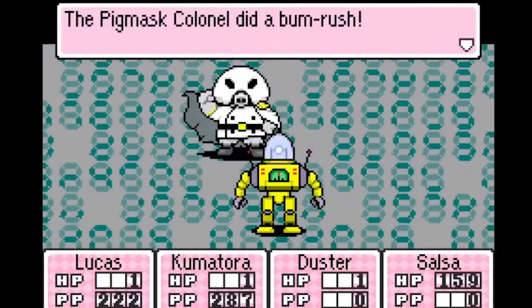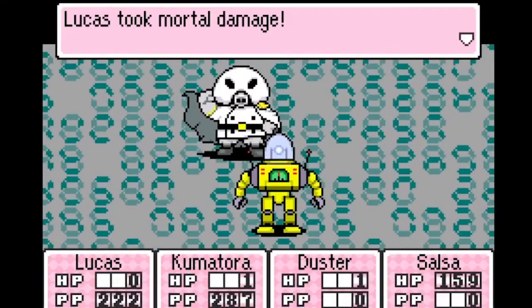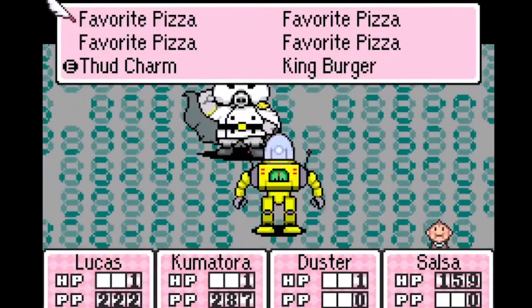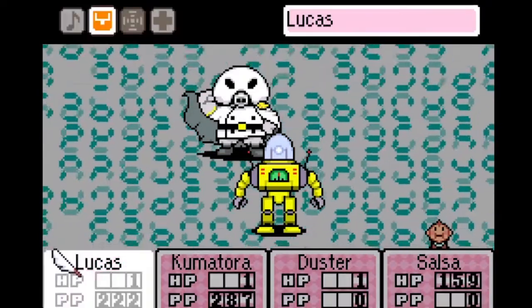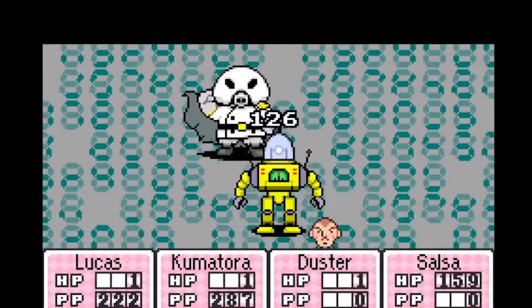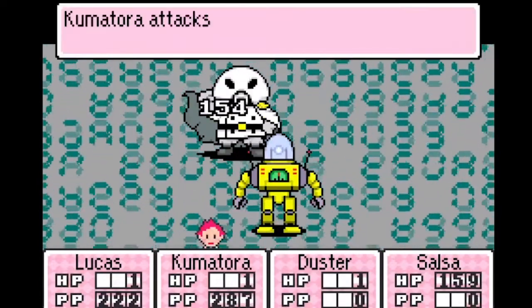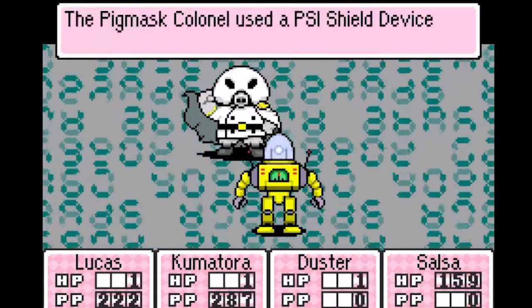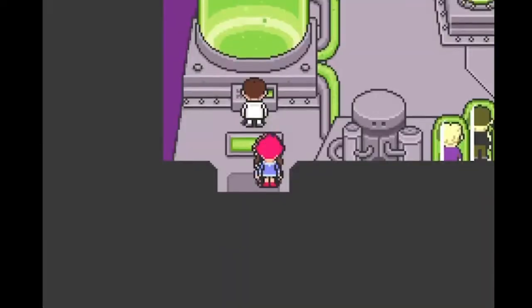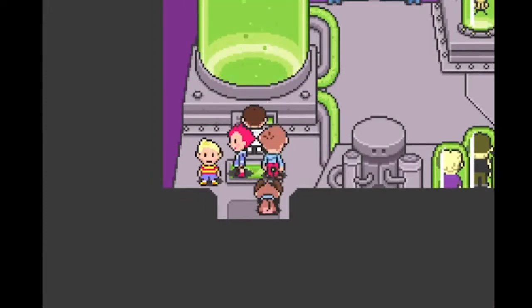For example, I did that and Pig Mask Colonel did Bum Rush. Now if I reload this state, open the goods menu a few times, even attempt to use an item on something, and then attack — he instead used a PSI Shield Device. Thanks for watching! If you want to check out how to do this in Earthbound, check out the video linked in the description.